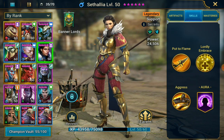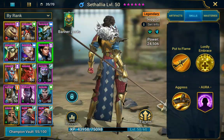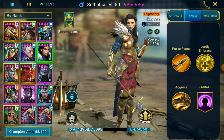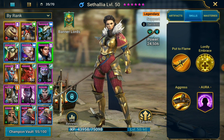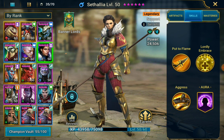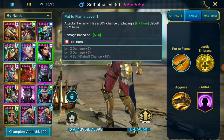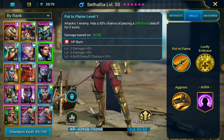Let's look at the skills. When I got her, I remember she was a very disliked character because she was really, really bad — a terrible unit, completely useless — but that was before the buff. Her first skill attacks one enemy and has a 50% chance of placing an HP burn debuff for two turns, which goes up to 60% chance, and with Master Hexer is three turns, which is very, very good for clan boss.